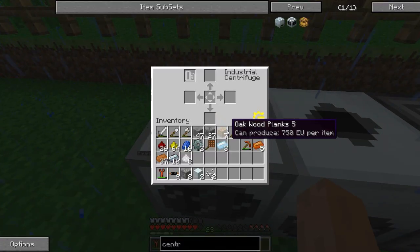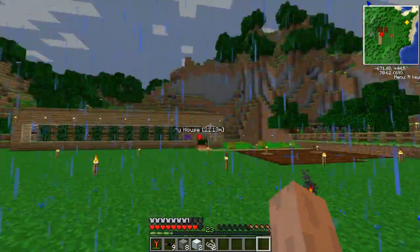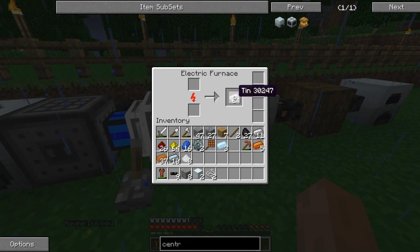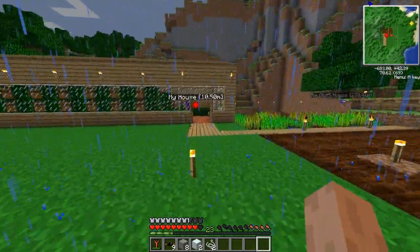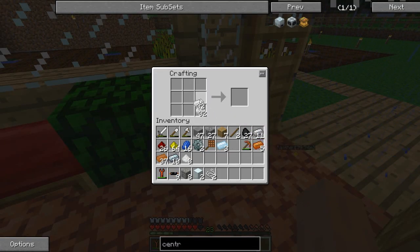In order to get our silicon cells, we're going to need to make cells, which you need tin to make empty cells. There are actually a couple of ways you can make them. I think it's like this - yep, there we go. Let's just make 16 - I don't want to use up all my tin.